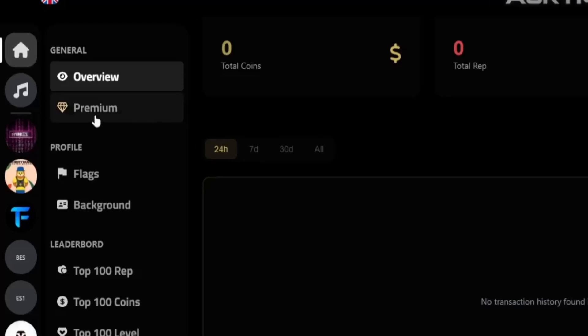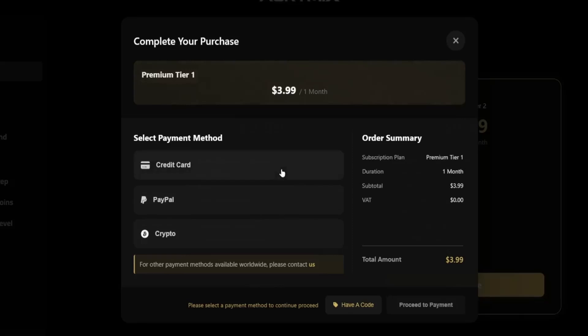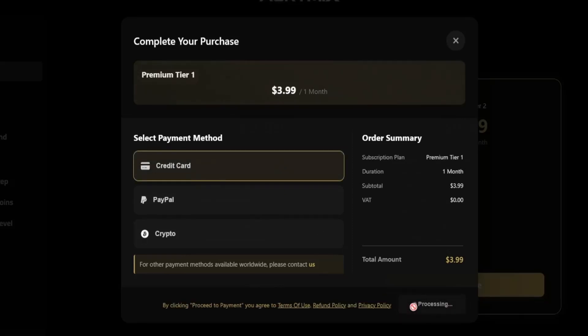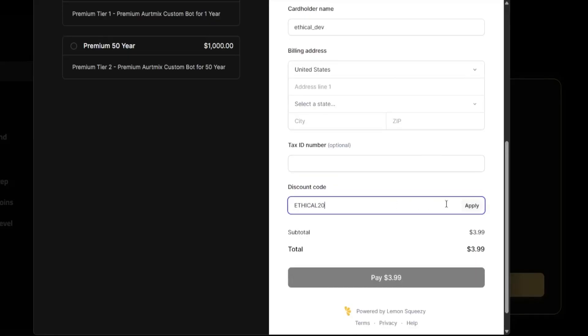After that we have the premium section. You can see two premium tiers — tier one and tier two — and you can switch between monthly and yearly. Everything in this bot is free, but you can support the developer or get extra features and more advanced protection with premium. If you want a small discount when subscribing, type 'ethical20' in the discount field at checkout to get 20% off any tier.